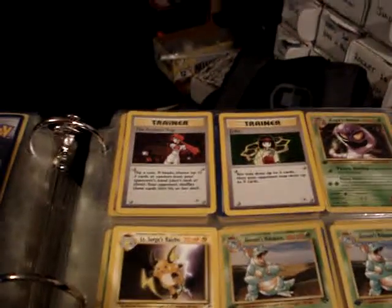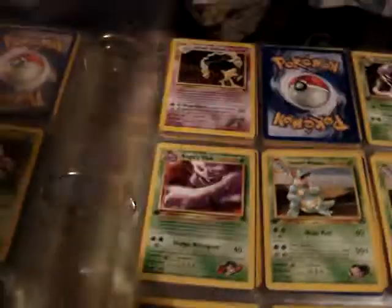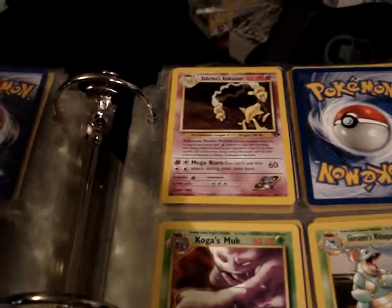From Heroes, we have two holos — Rocket's Trap and Erica — and one non-holo rare. From Gym Challenge, one holo: Sabrina's Alakazam.